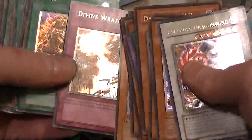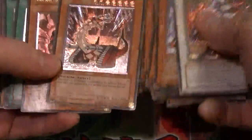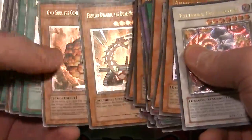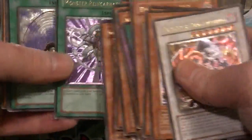Of course you got a good old Divine Wrath, Fusiler for that Skill Drain. Monster Reincarnation looks really nice.